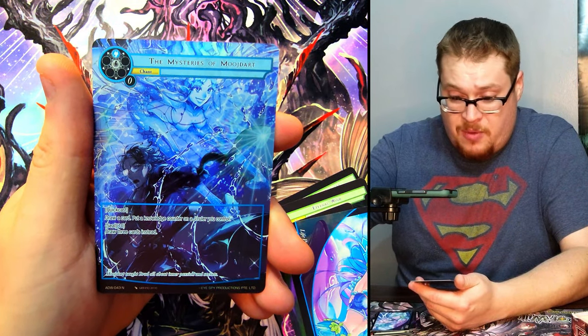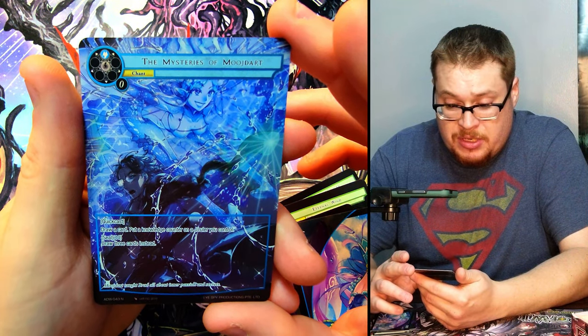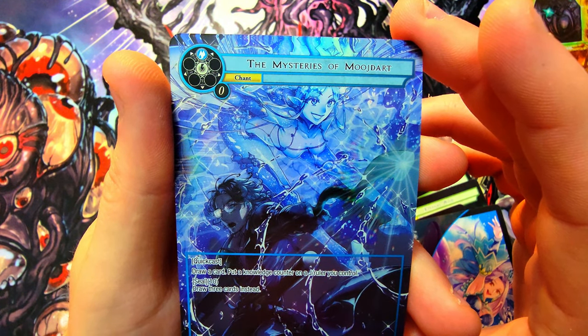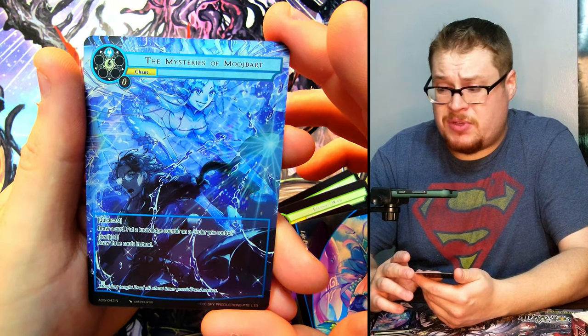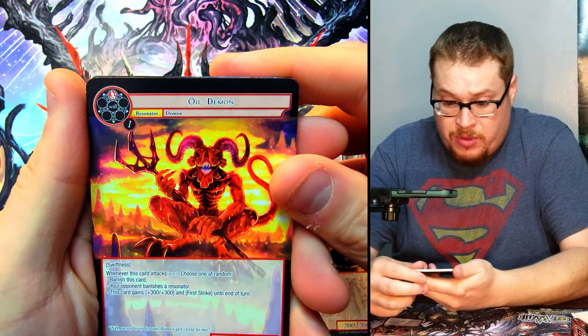The Mysteries of Mosdod — she's looking in a very awkward position, she's like cracked in half there. Holy cow, what is going on? That is a mystery — it's a mystery how you can bend like that, that's for sure.